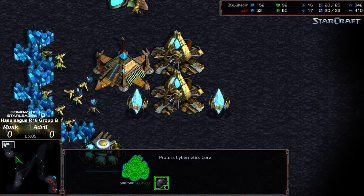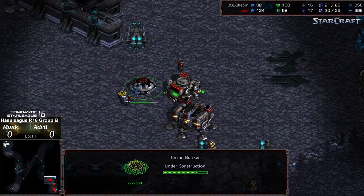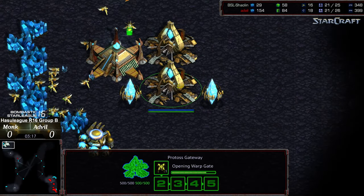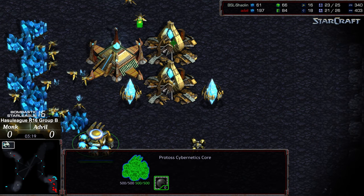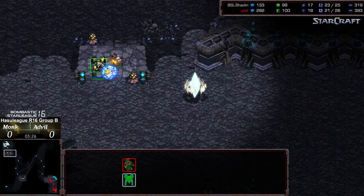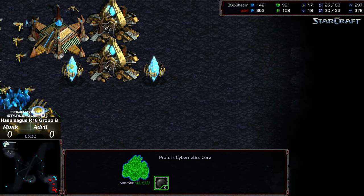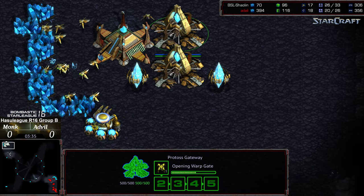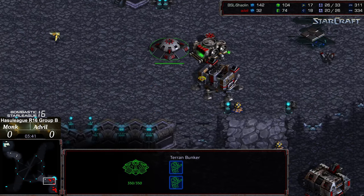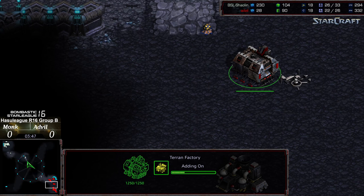Going for two Dragoons before even getting range, so he definitely wants to make sure that he's got sufficient defenses. We have a bunker towards the front for Advil, actually in the exterior of that initial supply depot. No range as of yet — a third Dragoon produced before range. You can see how serious he is about maintaining this map control. Seeing that second Dragoon is a big indicator to Advil that it is a two-gate opener. Advil dropping the command center now. Two Marines in that barracks, no additional Marines produced. Machine shop being dropped rather than the quick Vulture.